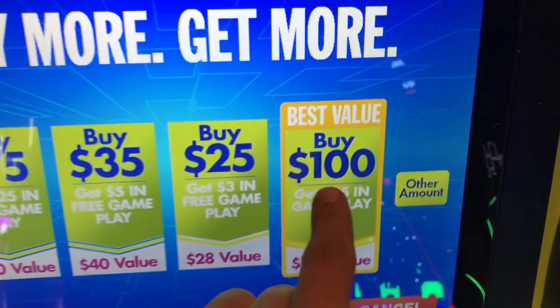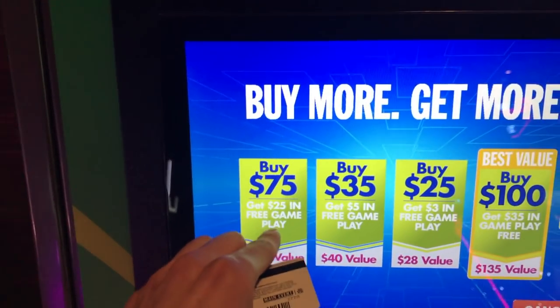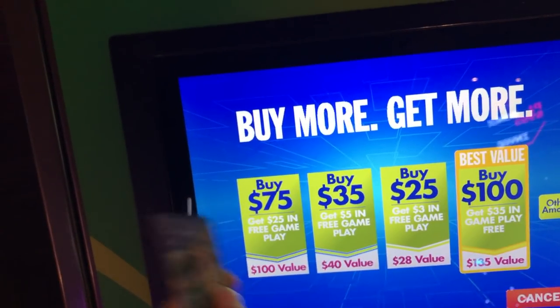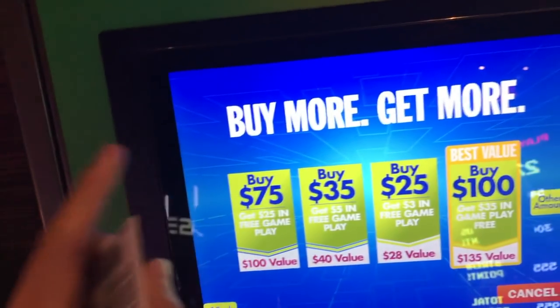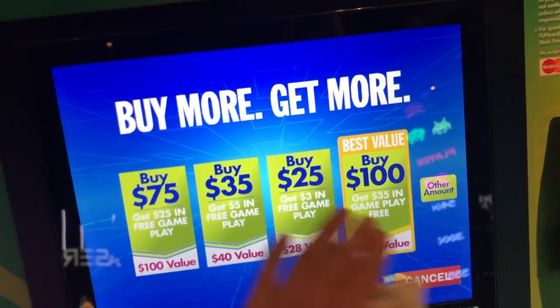So if you spend a hundred dollars you get 35 dollars, spend 75 dollars you get 25. But with this pack it's 50/50 — if you were to spend a hundred dollars you would get 200 dollars, you spend 75 you get 150. So this is better than any of the other values here.